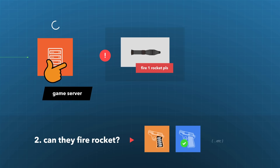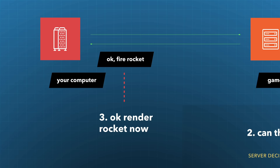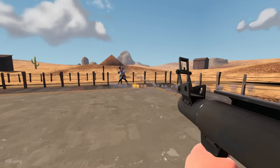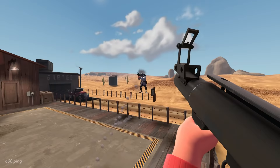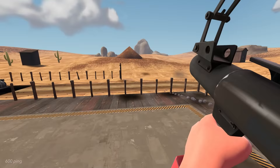Then it replies back with a yes or no. If the server says okay, only then will your computer proceed and render the rocket model, particle effects, etc. Unfortunately, this makes shooting projectiles ping dependent. If you live far away from the server, making a request to fire a rocket can end up taking a noticeable amount of time, which can make it a frustrating experience.